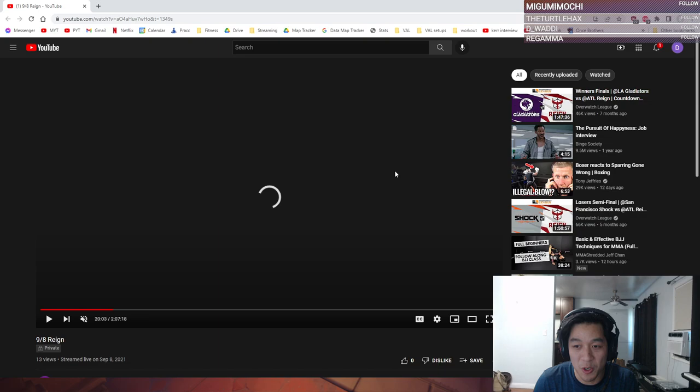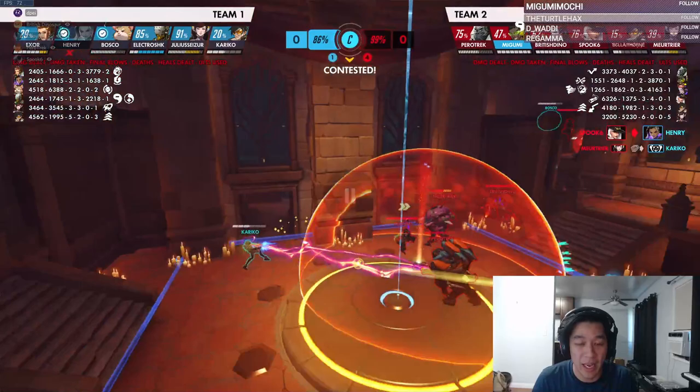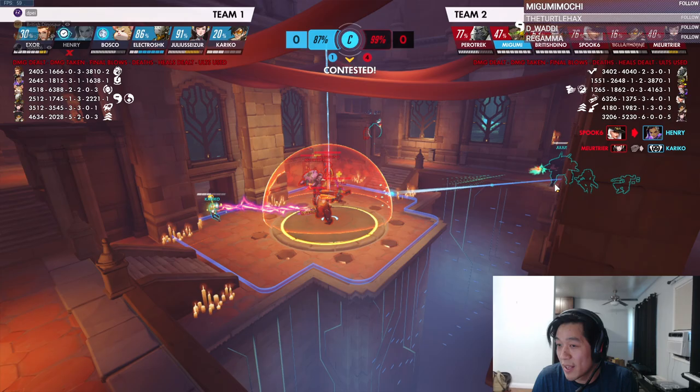Could you guys see that on the stream? Yeah, okay. Their whole goal was trying to connect. That's kind of what it should look like. You have more liberty with Winston — you can jump from further away. And jumping is probably better than a Rein pin a lot of the time.